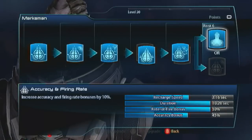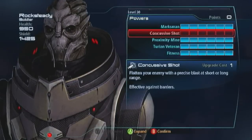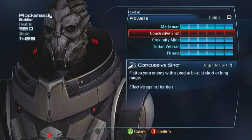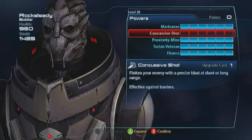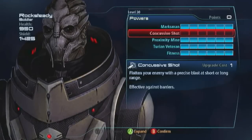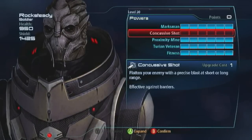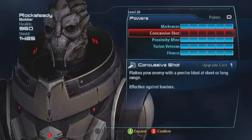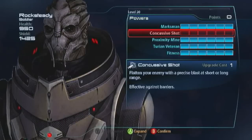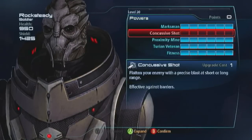I'm not taking concussive shot. You can go ahead and take it — it's a perfectly viable move, great for dealing with phantoms when enemies get up in your face. The problem is Marksman has no synergy with any other power, so when you've got Marksman on you cannot use concussive shot. And since you want Marksman on all the time, you're not going to be able to really take advantage of concussive shot unless you went for the headshot evolution.